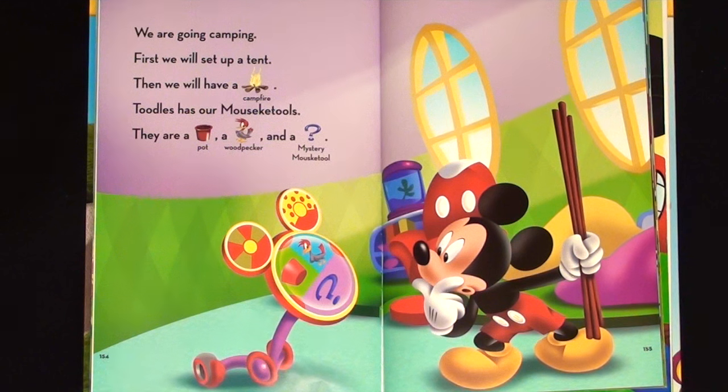We're going camping. First we will set up a tent, then we will have a campfire. Toodles has our Mousecatools. They are a pot, a wood picker, and a mystery Mousecatool.